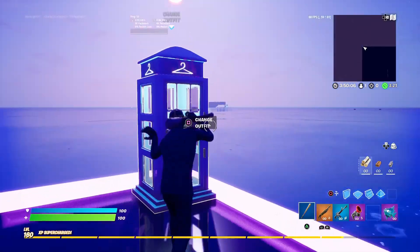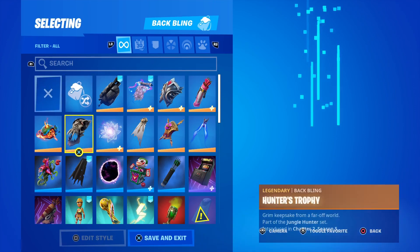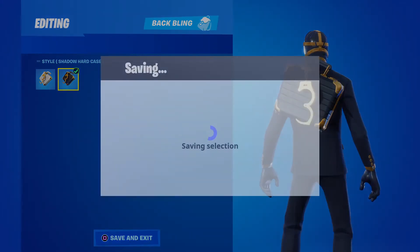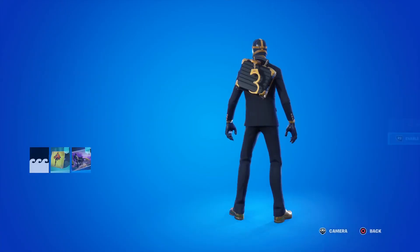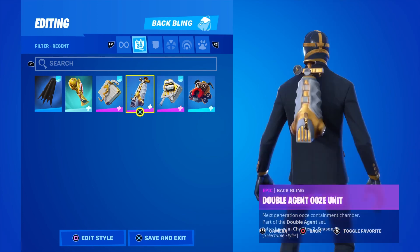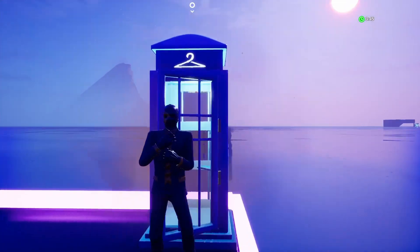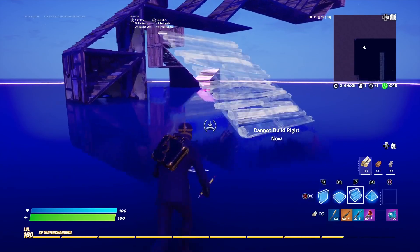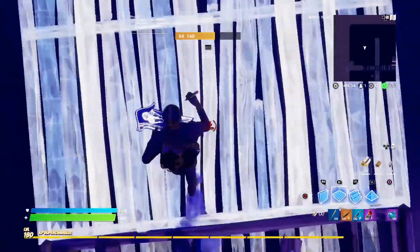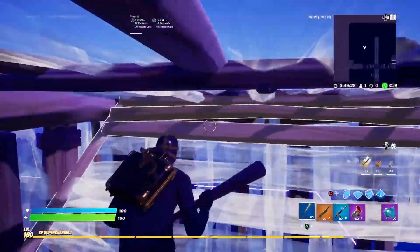Three skins for just this much — it is a great deal. If you guys would like a quick look at what the back bling is like: I think the Double Agent hard case is Hush's. The ooze unit — that's Chaos — I don't like the ooze thing. I personally would use Hush's back bling, or no back bling. Hush's back bling is my favorite out of this set.